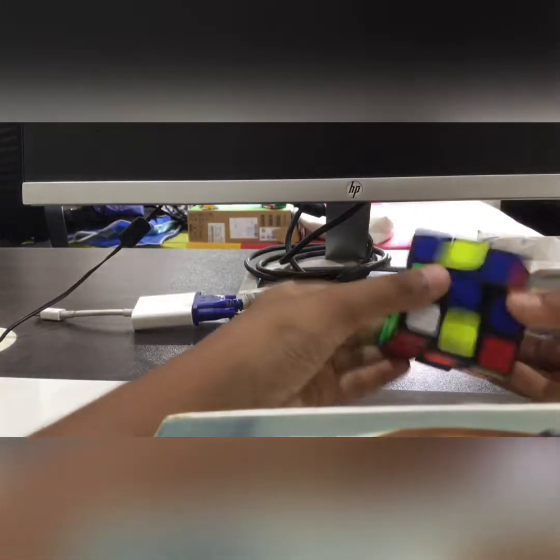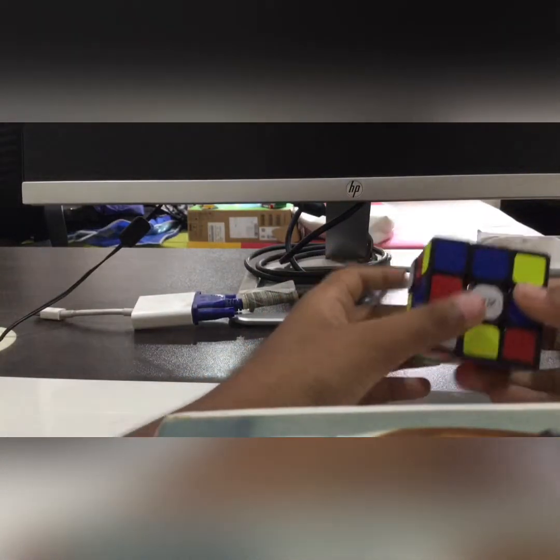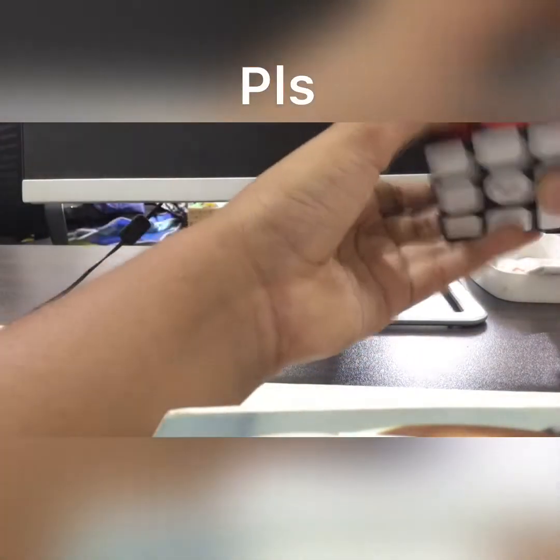Now we only have to solve two sides. Three, two, one, go! I think I should have gone with a different cross, but it's okay. I messed up the cross. I finished the cross — I'm such a pro! I'm doing beginner F2L, by the way, so don't judge me. It's so simple — I literally learned it without even looking it up.